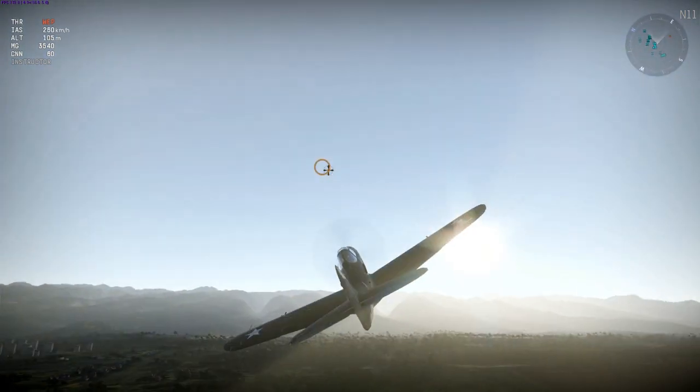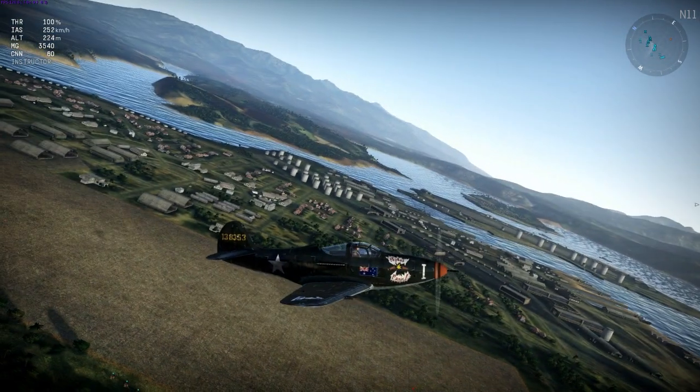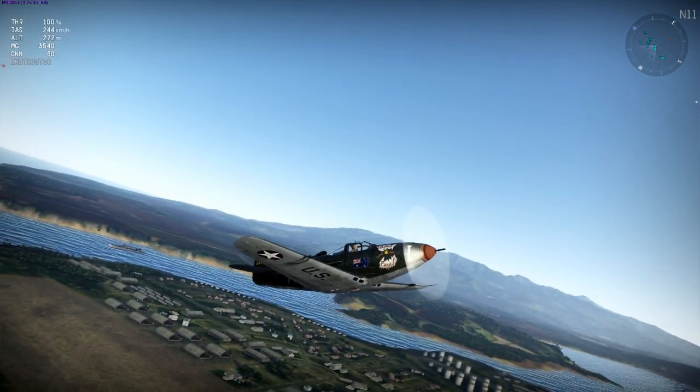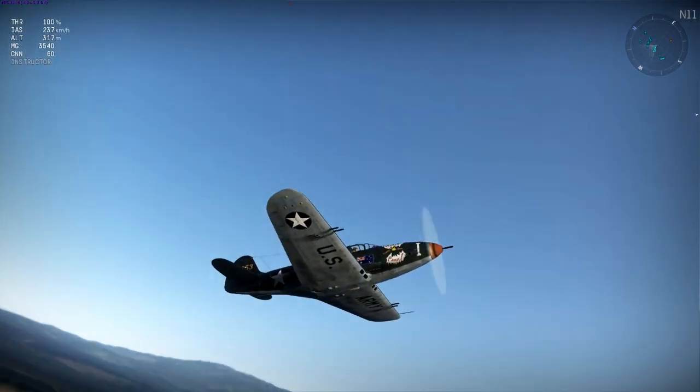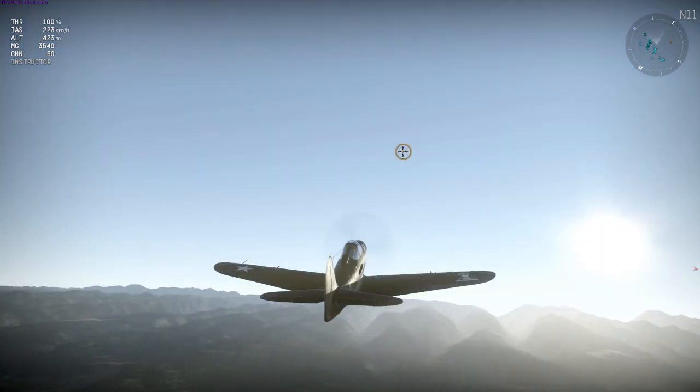A batch of P-39s were fitted with 20mm Hispanos instead of the usual 30mm cannon, and exported to England in 1940. They quickly shipped them off to Russia, but 200 remained in the states and were sent to New Guinea, where they served on the front line against the Japanese invasion.